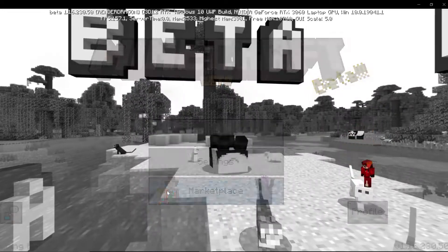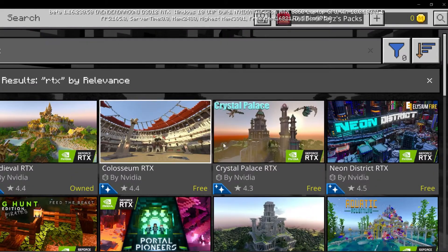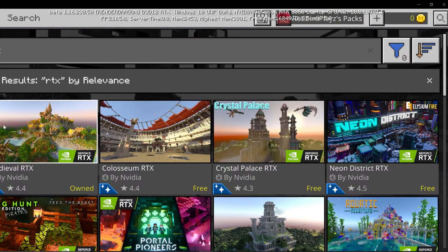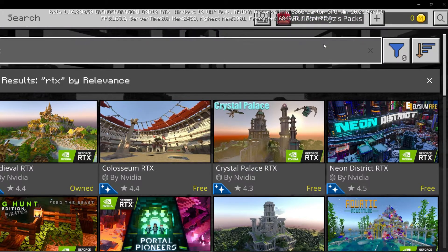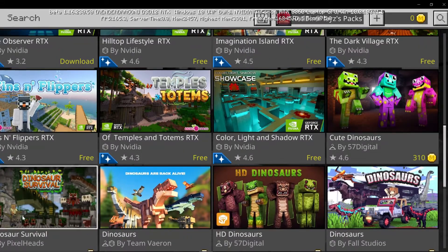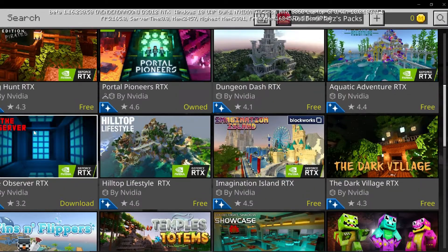To get this world, go to the marketplace, search RTX, then press enter. If you have an RTX graphics card, it should be active — 3020, 80 and above. I have a 3060 in my laptop right here. You can pick between these options. Some of them are free to accept, and these are the free options you have.